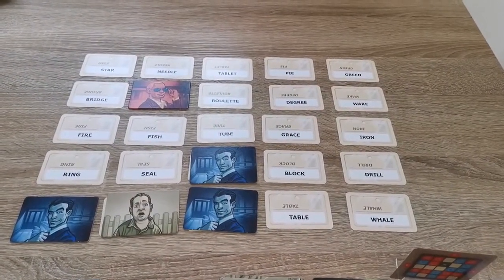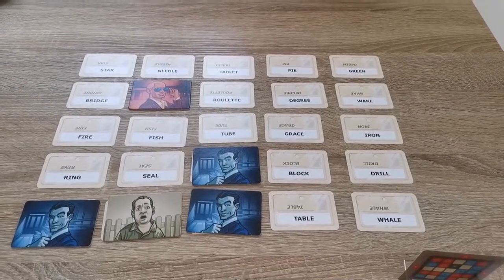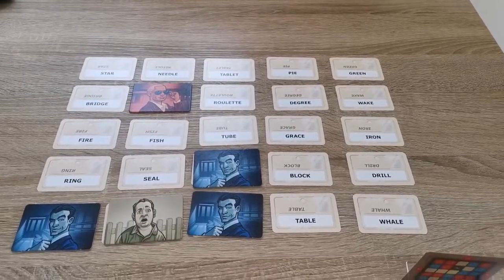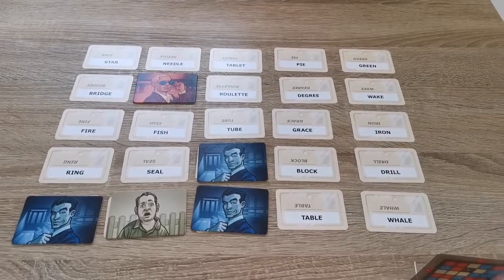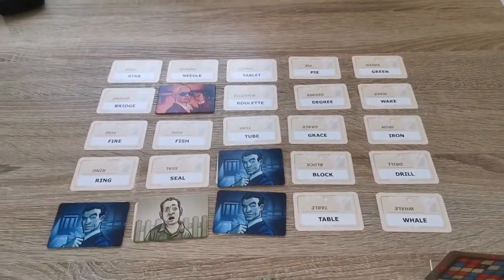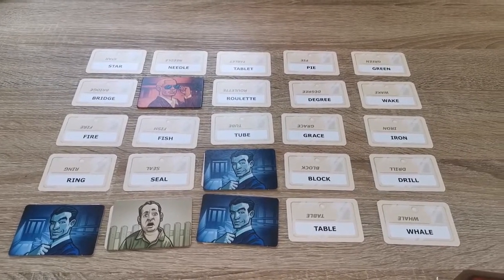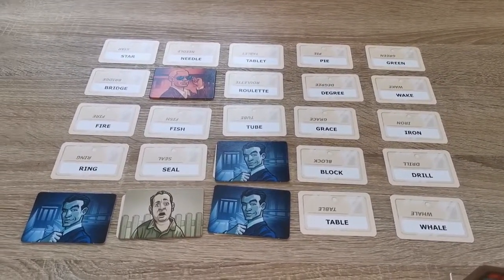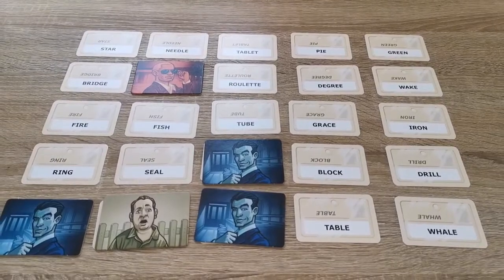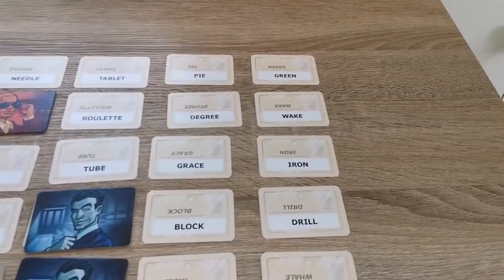There are some rules to the clues. You have to provide the meaning of the word. You cannot indicate the location with a letter — so you can't say 'T4' to indicate 'tube'; that's an invalid clue. If you have compound words such as 'horseshoe', you can't use 'horse' or 'shoe' as a clue. You also can't use different forms of the same word — so if 'blocked' is on the board, you can't say 'blocked'. And if 'wake' is there, you can't say 'woke', 'woken', etc.